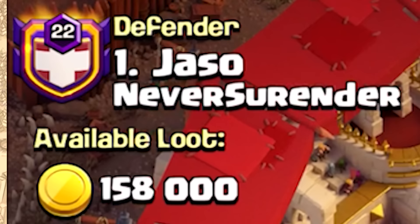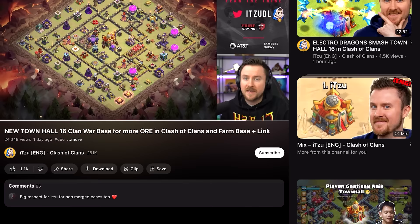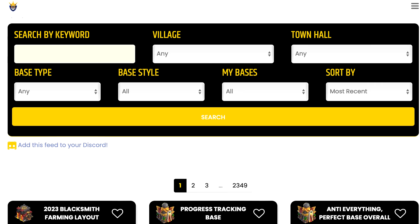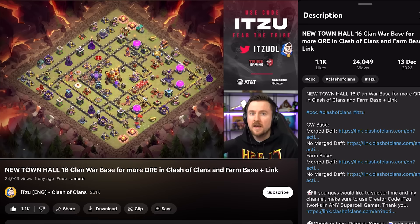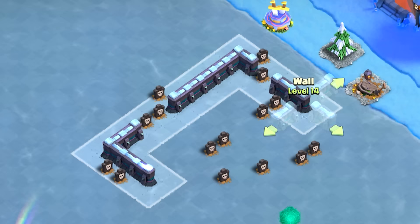First and foremost, defense is as important as offense — update your base layout if it keeps getting 3-starred. It takes literally 1 minute to find a base on YouTube or a base-providing website, click the copy link, and you're good to go. No need to place 300 wall pieces one by one anymore like back in the day.